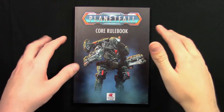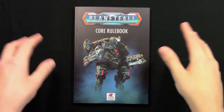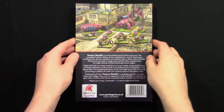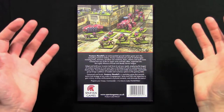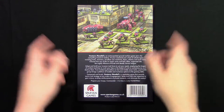This is what the front cover looks like — Firestorm Planetfall Core Rulebook, Spartan Games, and a picture of a Leviathan. On the back there's more photography, a bit of blurb to tell you what Planetfall is, Spartan Games branding, barcode, all that kind of stuff.